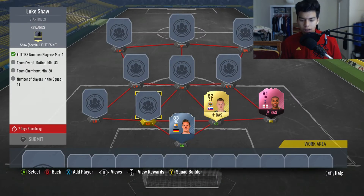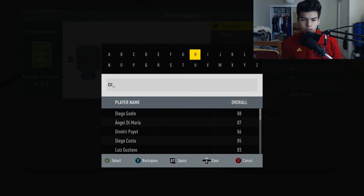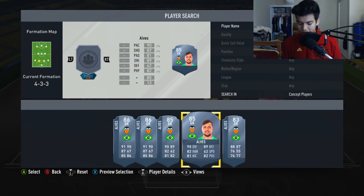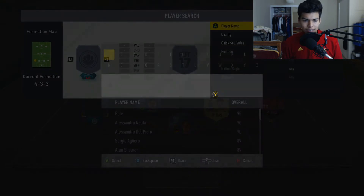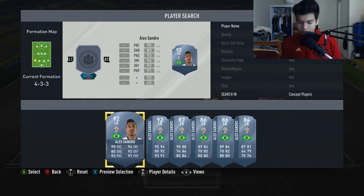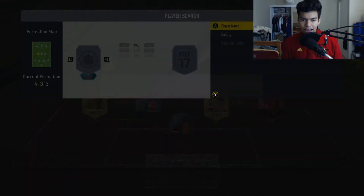Martin Skrtel goes for around 2,200 coins. Then we're gonna go for Diego Alves at that left center back spot - he's of course now transferred to Flamengo. He's 83-rated and it's gonna be 3,800 coins. Then we're gonna go for Alex Sandro at that left back spot - he's going to be around 8,000 coins, one of the most expensive players because he's 84-rated.